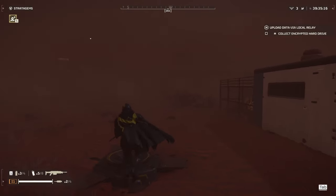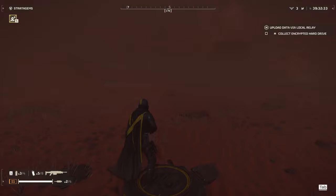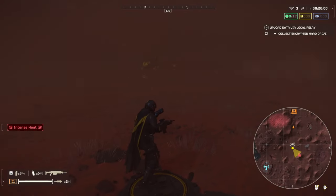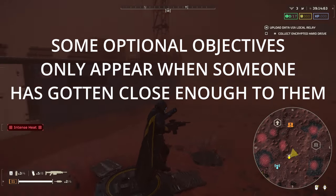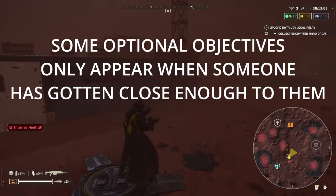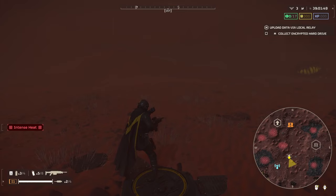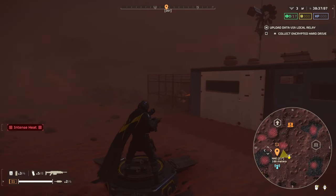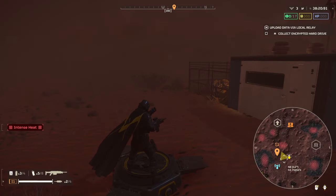Right when you land on the planet you might be a little lost. The first thing I'd recommend is pressing Tab to open your map. From here you can scroll in and out with the scroll wheel and see which direction to go for whatever objective you're pursuing. Something really useful is that if you hold right-click you can use a free cursor to ping an objective with left-click or set a waypoint — a great way to communicate with squadmates since it shows up on everyone's minimap.